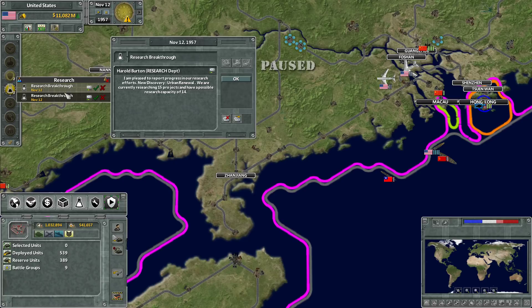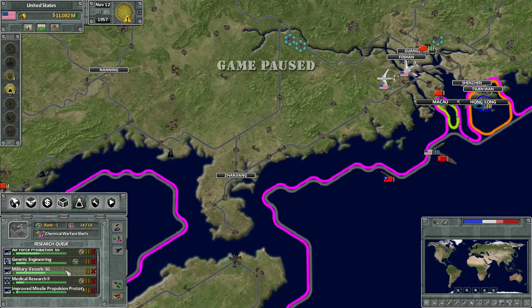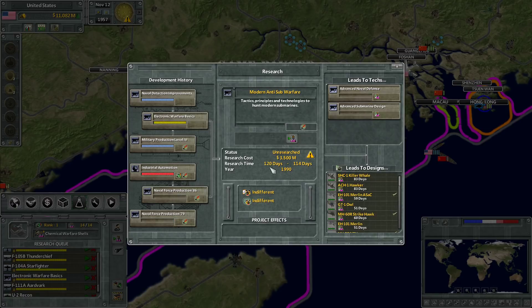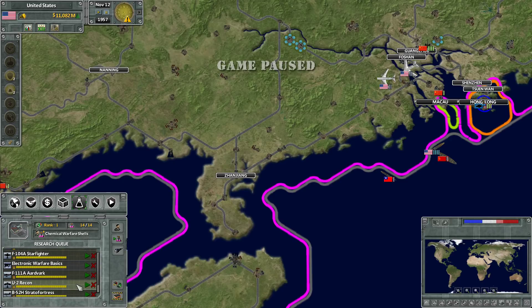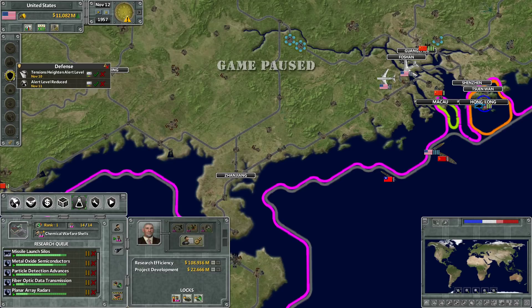We had a double breakthrough — Urban Renewal and Globalized Education System. The Globalized Education System is really good because it gives us 5% research efficiency. I had already queued up ahead of time two of the technologies we had started researching at some point. We only have one left that isn't being researched — electronic warfare — but that's because modern anti-subwarfare is a 1990 tech and it's going to require 86 and 79 and all kinds of really far advanced techs. So because electronic warfare doesn't give us anything directly, I would call it a very low priority.